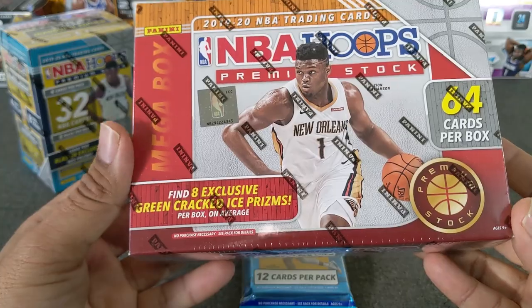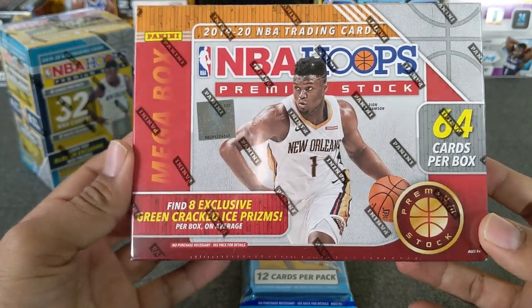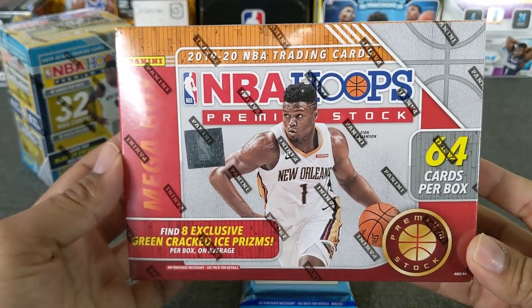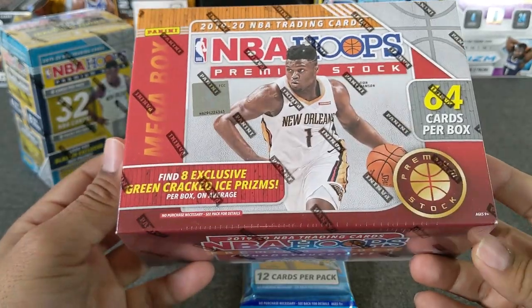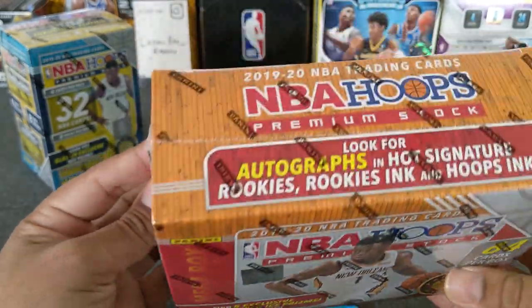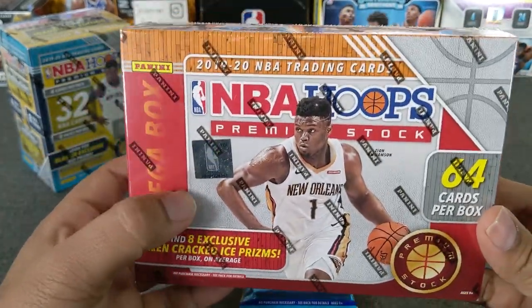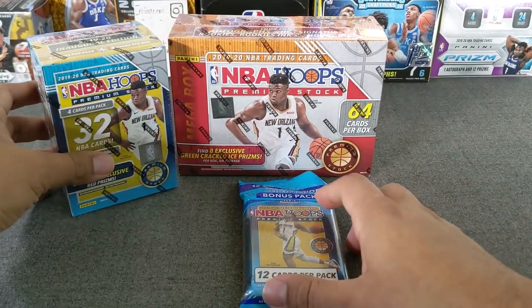And then last we'll do the mega. This is a Target mega, retails for $40. I was able to get it from my buddy Rugens — he was so nice to give me one of the ones he ordered, so I got it at retail price. Looking forward to opening one of these finally. These have the green cracked ice, and I think they have a teal — one per — so hopefully we get a rookie teal. Let's go ahead and get started.